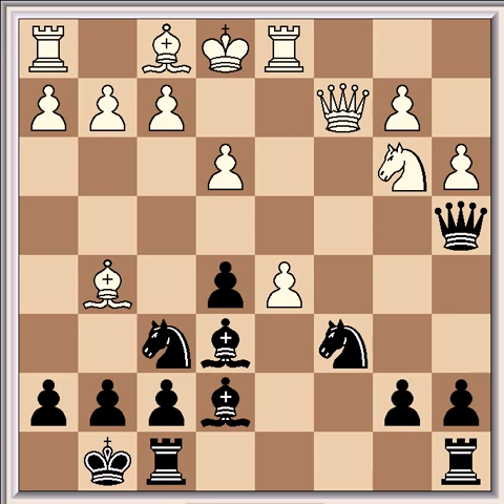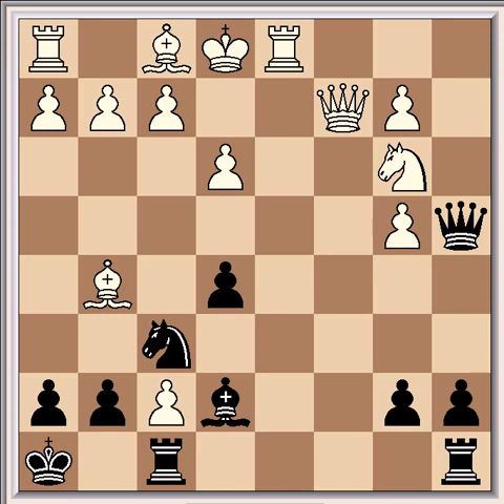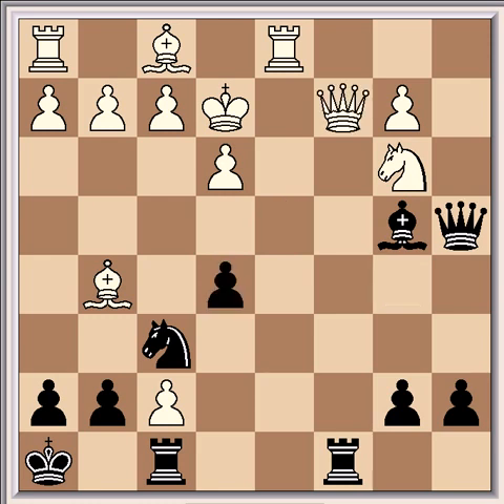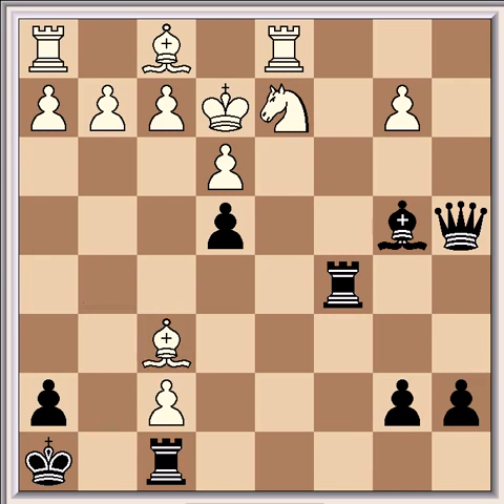Another possibility here was dxe6, but it's much better for black after Nb4 and exf7 check, Kh8, Axb4, Bxb4 check, Kxe2, Rxc8, and Qf5. If Qd3 here, then e4 and Qd4, Qb5 check, is winning for black. So after Rxc8, Qf5 is the right move, but even then e4, Nxd2, Rxc5, Qxf6 — which is okay because if gxf6, then Bxf6 — so Qxf6 and Qb5 check.